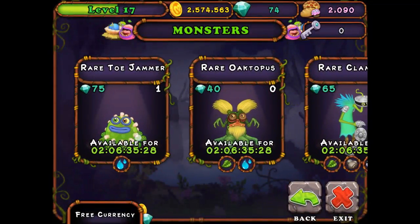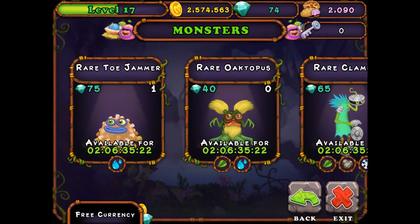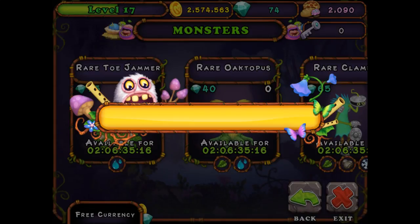I already have the Toadjammer because I bought him, and I don't have enough to get him again. I think I want to get the Octopus. He's a leaf and water, so we have to go find a character that is leaf and water.